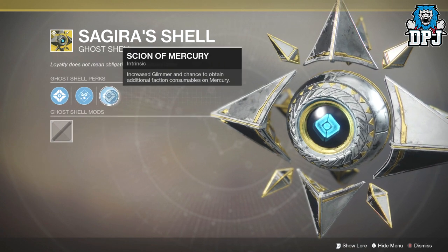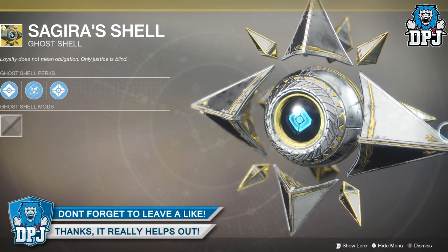Okay, so to get this Sagira ghost shell you simply have to complete all verses offered by Brother Vance.